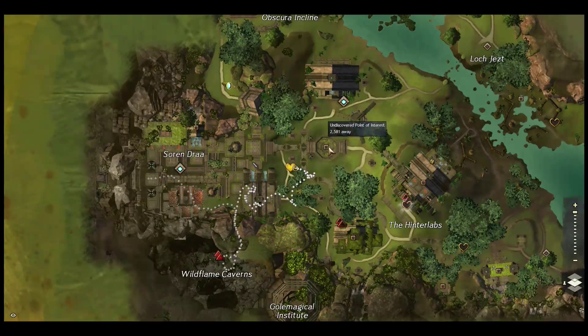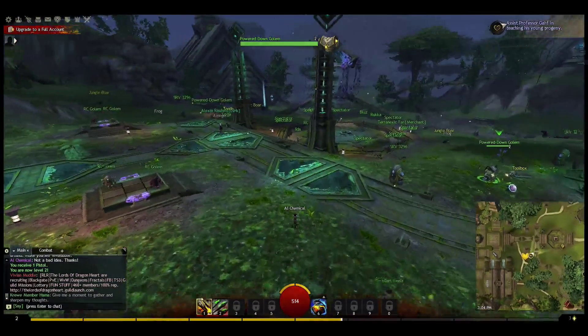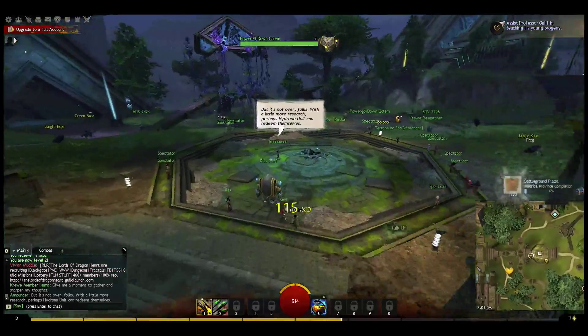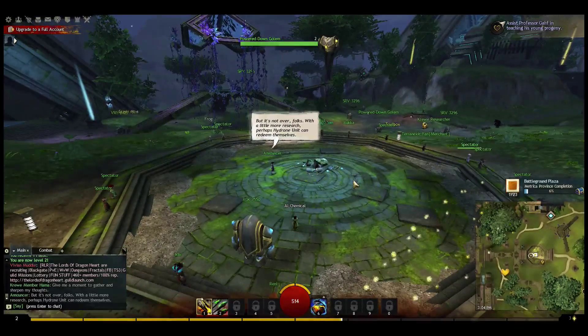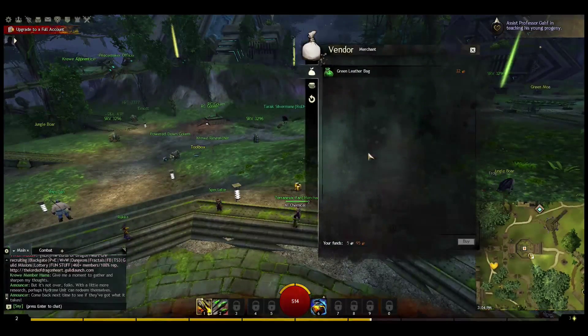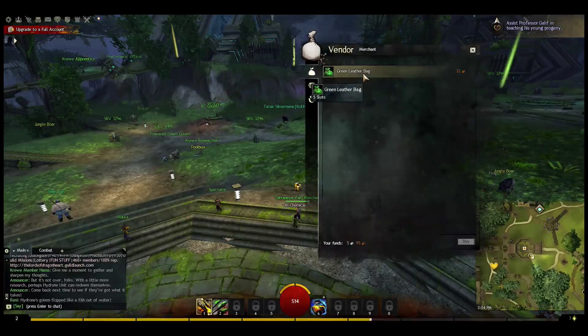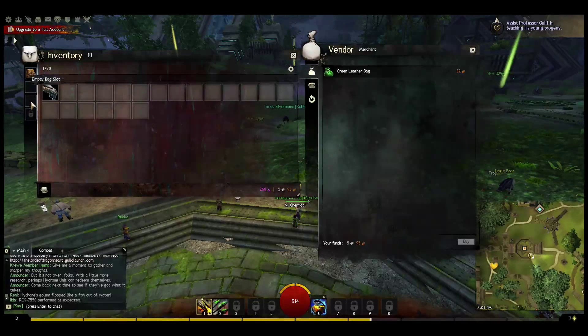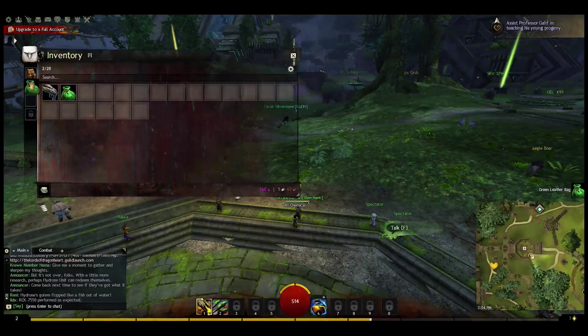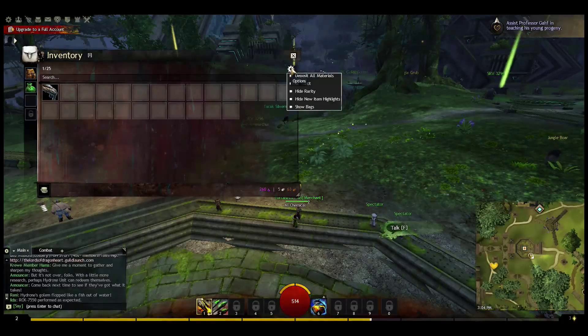There's a point of interest — I seem to have missed one back in Soarendrae, so I'll have to get that later. You usually just need to get near the area and you'll automatically get it. In this case it's Battleground Plaza; sometimes there will be golem fights here that are events. There's a green leather bag for 32 coppers. I have two empty slots — that's where you put bags. You only have three slots with a free-to-play account. You can see it extended my inventory — I now have 25 slots: 20 from the starter backpack and 5 from the green leather bag I just bought.